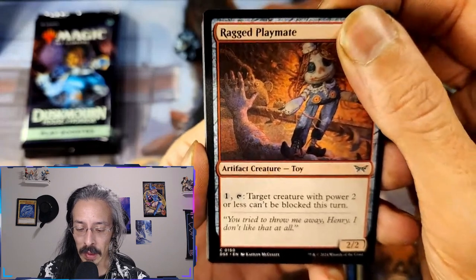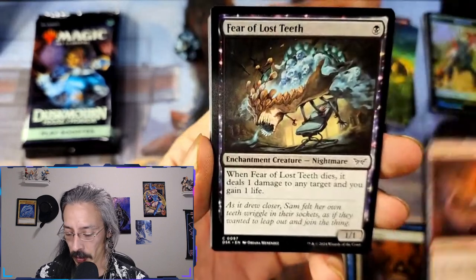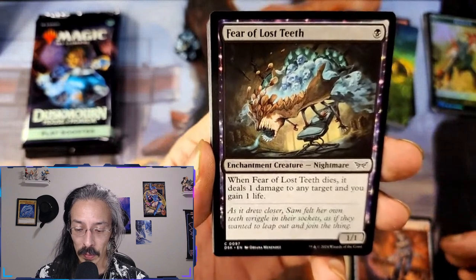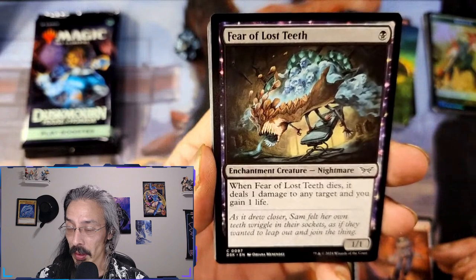Tap target creature with power two or less — it can't be blocked. It's always fun but it's just one mana, I guess. Fear of Lost Teeth — oh my god, the nightmares.